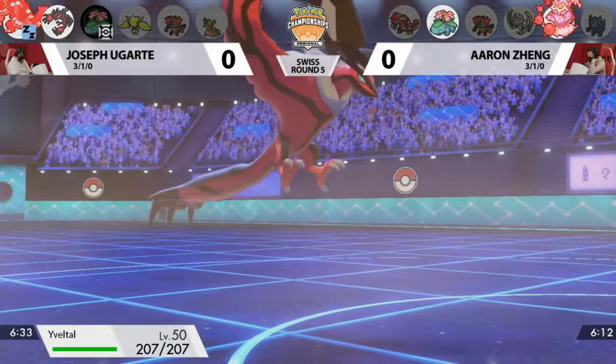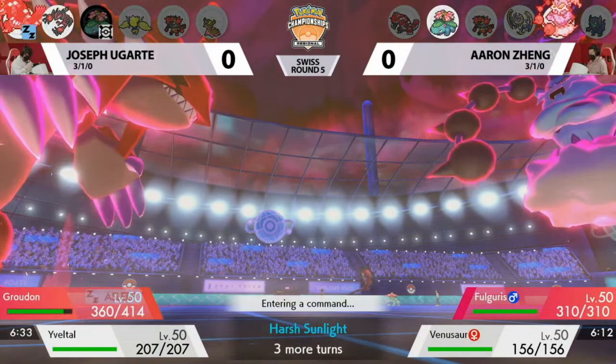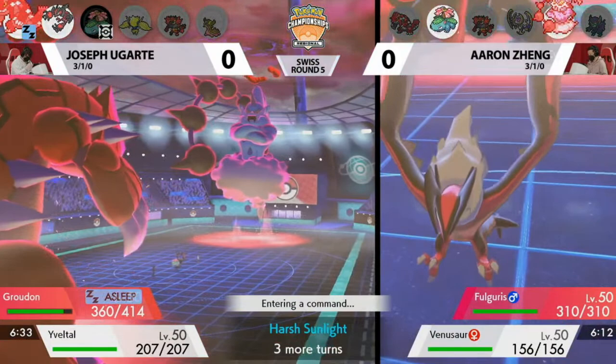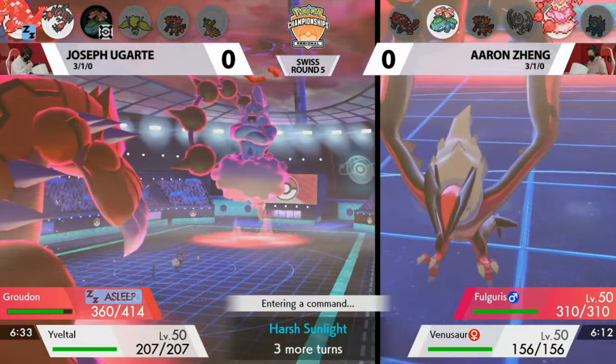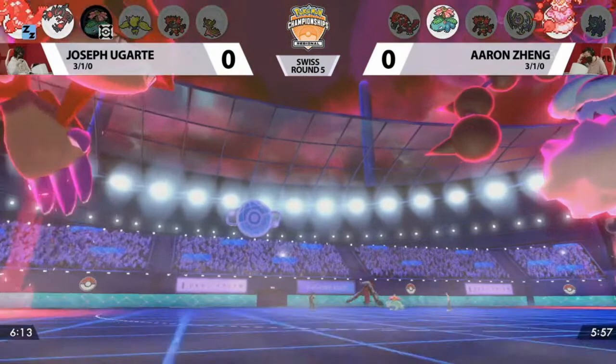Also to note: turn one Joe's Venusaur went first, and turn two Aaron's Venusaur attacked first. That confirms it's a Speed Tie — important information for both trainers for the rest of this set. The Dynamax seems confusing at first, but Joe really just wants to preserve the Groudon as much as possible. When you get that double HP stat from Dynamaxing, that was more important than preserving the Dynamax later, because that Max Darkness did not do too much damage.